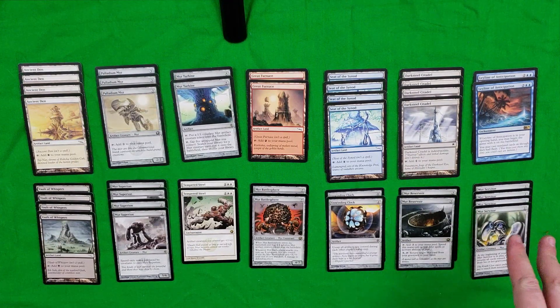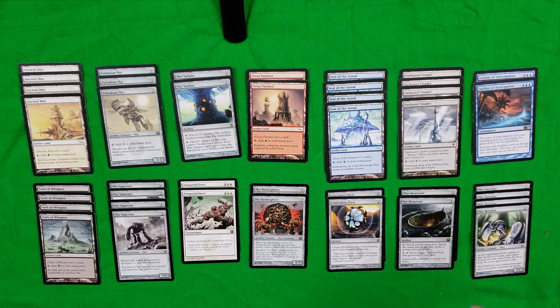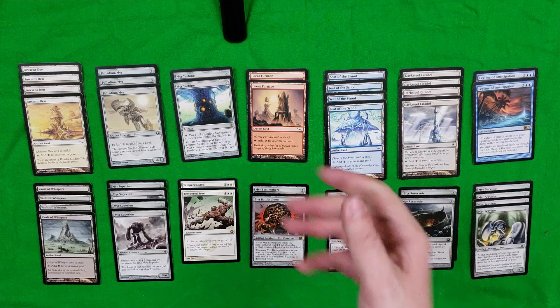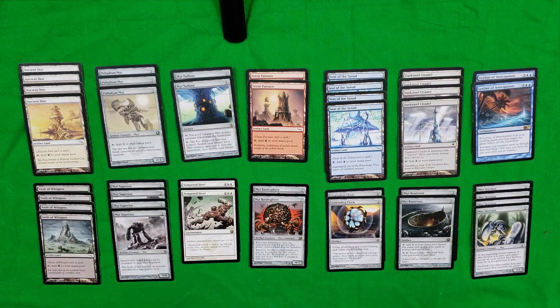Myr Servitor is a nice little utility creature — it's only one colorless to cast and it's a 1/1 Myr artifact creature. What makes it really good is at the beginning of your upkeep, if you have a Myr Servitor in play, each player returns all cards named Myr Servitor from his or her graveyard to play. So if I have three Myr Servitors in my graveyard and one in play, it's going to bring those three right back, which combined with Tempered Steel can really produce a serious threat in a matter of seconds.